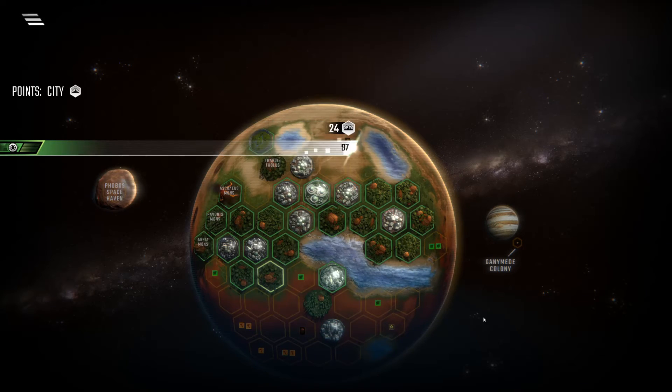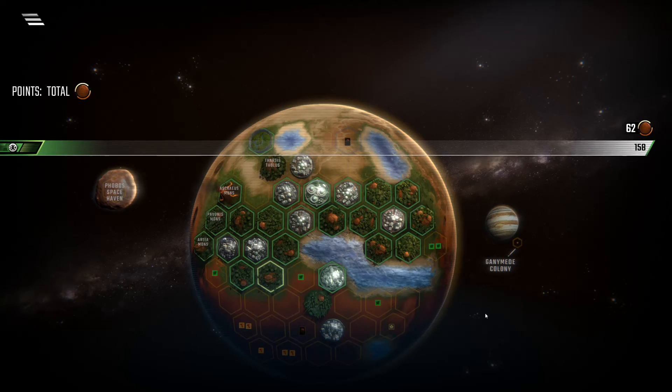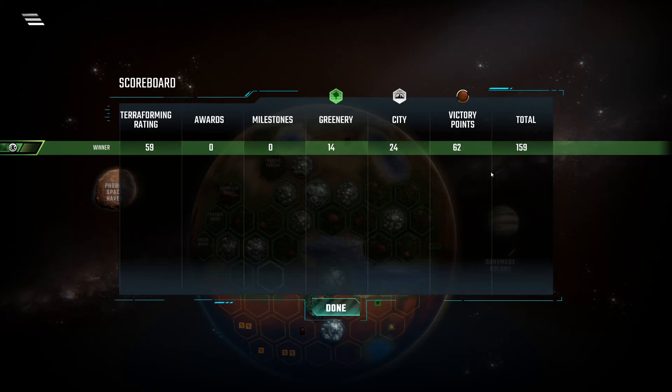So let's see what I end up with — 158... or 159? That was weird. It says 159 there. Well, that's interesting that it differed like that, but 159 was the score I was expecting. Let's double check: 62 points there, that is 38, so that's 100, and then Terraforming 59 — so yeah, 159 is the proper score. I don't know why it showed 158 there. But 159 in one generation with cards — I'm pretty happy with that.